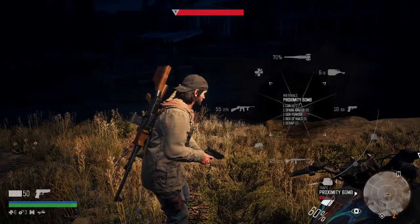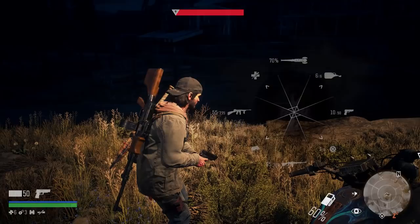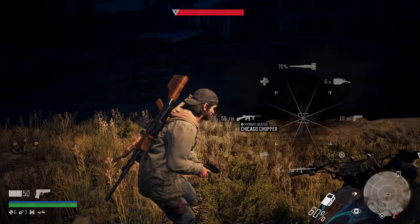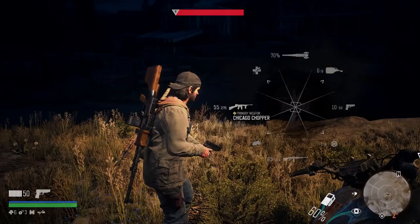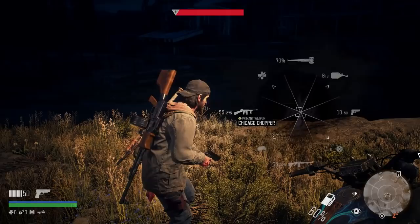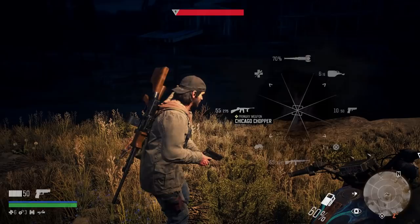Now onto the primary weapons. These are two weapons you won't get until later in the game - there may even be better weapons, but the ones I'm using are the Chicago Chopper and the RPD. These both carry a lot of bullets: 55 in the clip for the Chicago Chopper, 65 for the RPD, plus 275 and 325 in reserve respectively. Having so many bullets in reserve is key because there are going to be so many Freakers running at you. If you don't have this kind of weaponry, you may be coming too early to a horde like this.